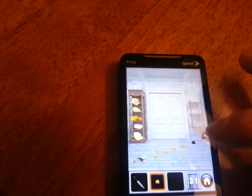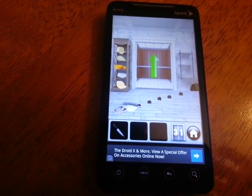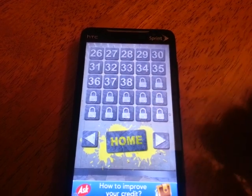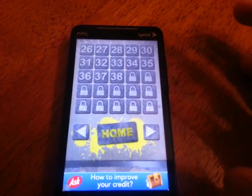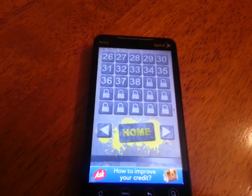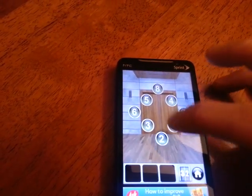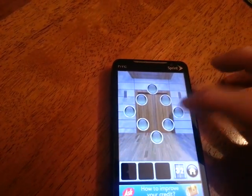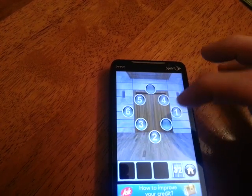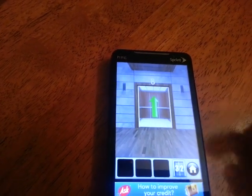On level 32, some numbers will flash up and then disappear — you have to remember where they were and touch them in order. That's why I'm not already in the level. It may take a few tries; they keep resetting and change positions every time if you miss.